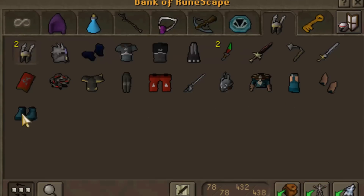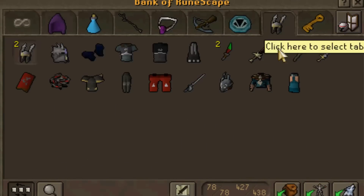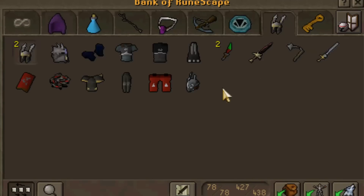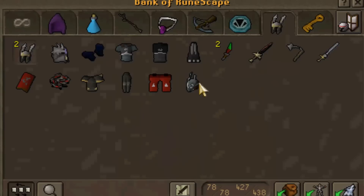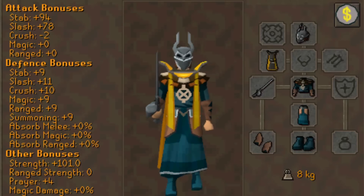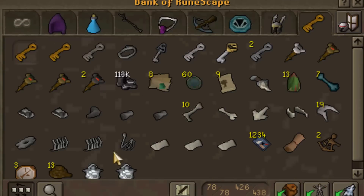Here are my melee items — this is my outfit I always wear. Smithing cape. Yeah, this outfit I always wear — kinda like it, just my outfit. And here are some junk items, some effigies, a 113k tackle — don't know why I have it, but I do.